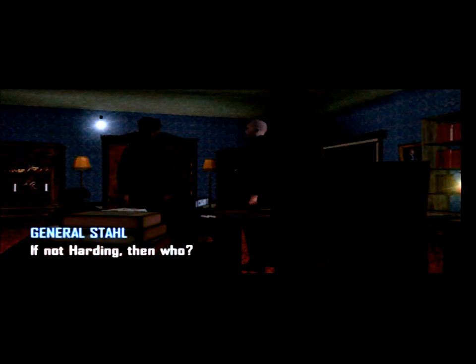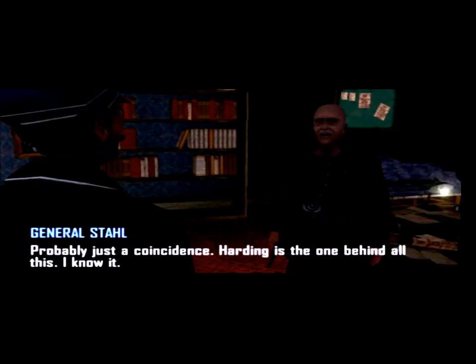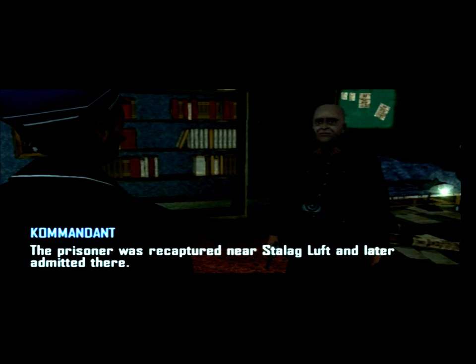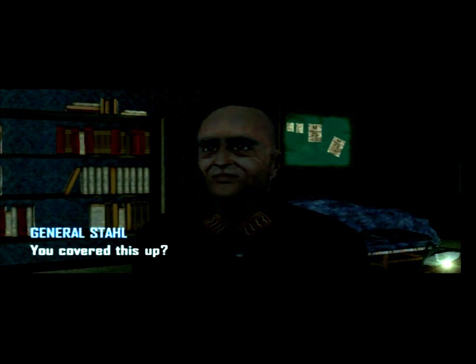Sorry, I already pressed the button. If not Harding, then who? We have reviewed the records of all the prisoners and singled out a second inmate. This man was present first during the stealing of the plans from Stalag Luft, and then again during the destruction of the rocket. Probably just a coincidence. Harding is the one behind all this, I know it. There is one other thing — this second prisoner was involved in an escape from Kolditz, which was not reported. You rascal, you. The prisoner was recaptured near Stalag Luft and later admitted there. It was recorded as a routine transfer from Kolditz. You are aware this castle has previously had an unblemished record — and you covered this up? Yep, he's in trouble now.